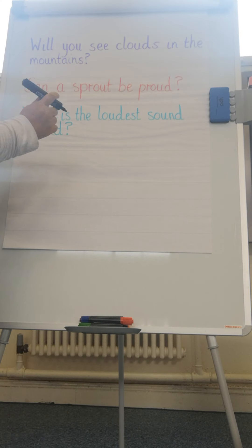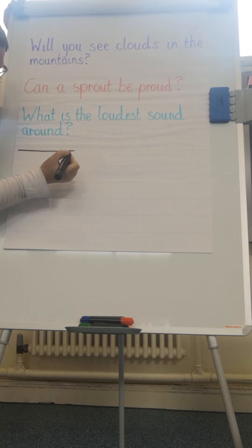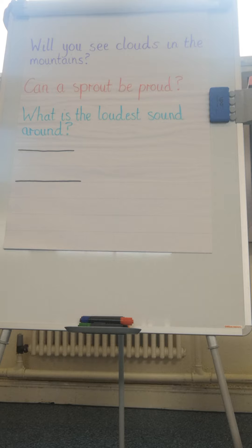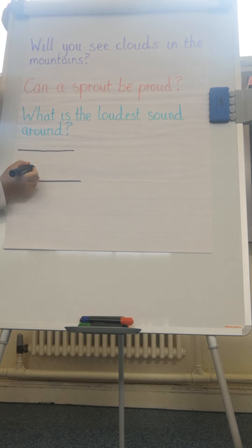Today we're going to be doing the OW sound. Both of the letters in this digraph — two letters that make one sound — stay in the grass. That means they don't reach up high and they don't go down below. Our first letter is O: we start at the top, we do our C, we go up and round and do our joining stroke.